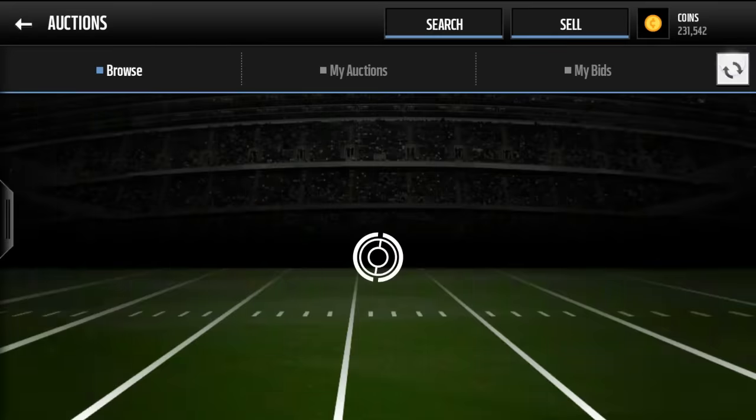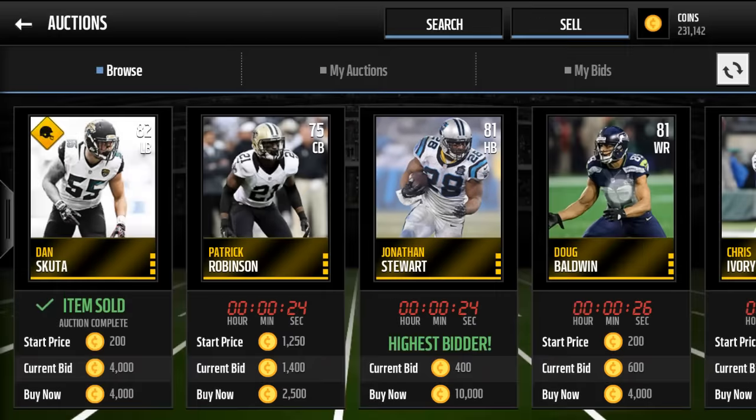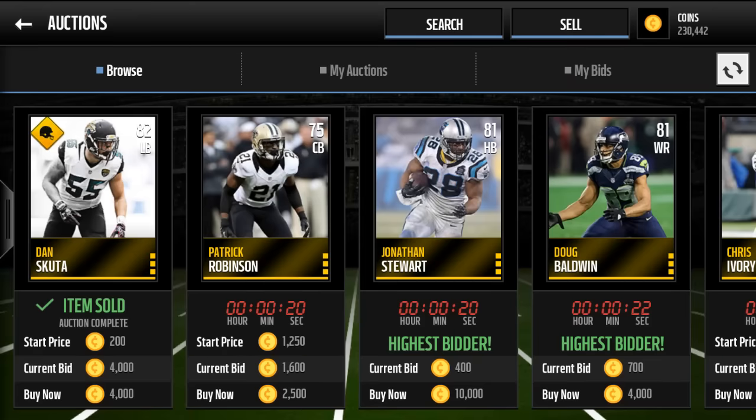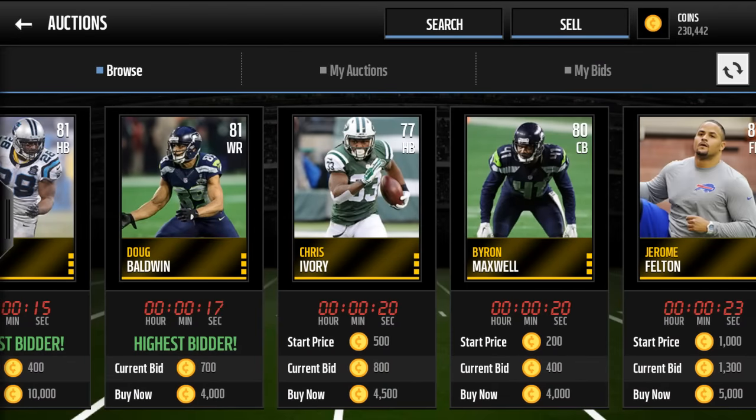They'll sell instantly for 2,000 coins, so if you get one for 1,000 that's a 1,000 coin profit. It's pretty easy to get them — not that difficult. Just make sure you keep refreshing and keep being patient.